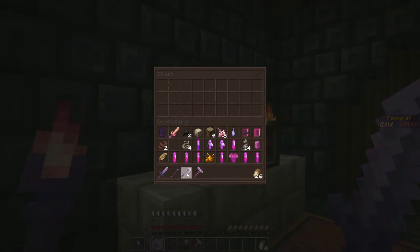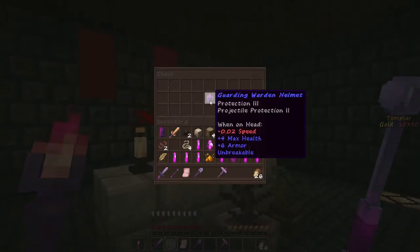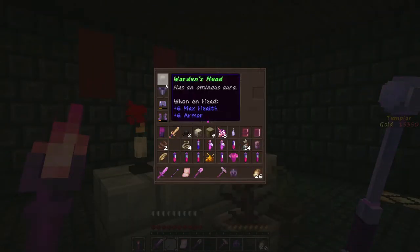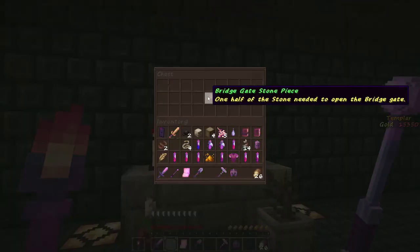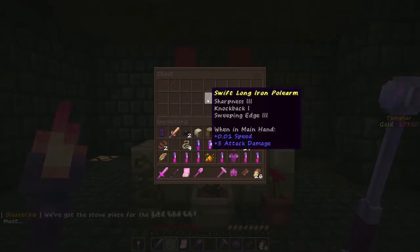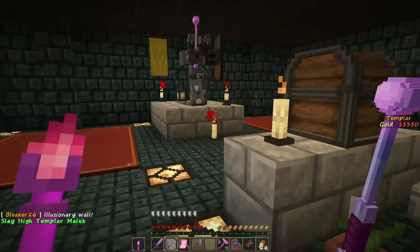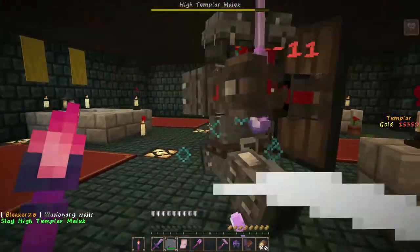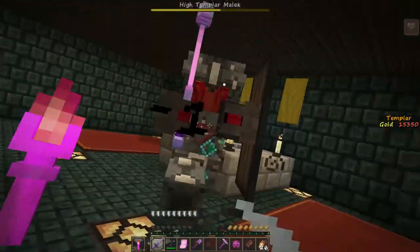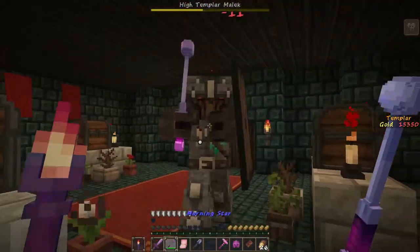Heavy Warden Chestplate. Unbreakable. The Warden Chestplate — what do I get? Four max health, six armor. I'll take the little bit of slow for those kinds of stats. Two speed but six max health — not quite there. Oh, that's one half of the stone for the gate! An illusionary wall — slay the High Templar. And I set him on fire.